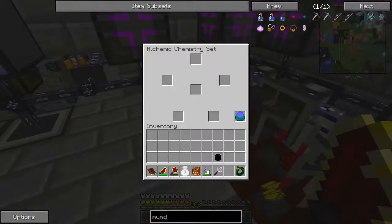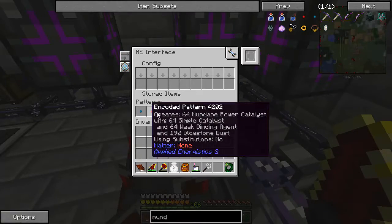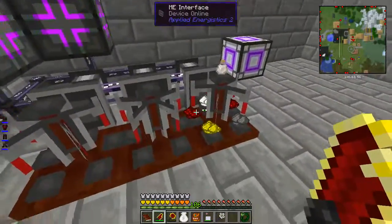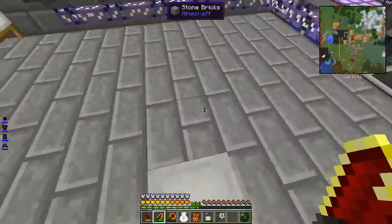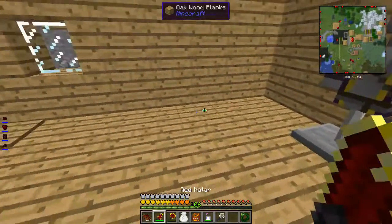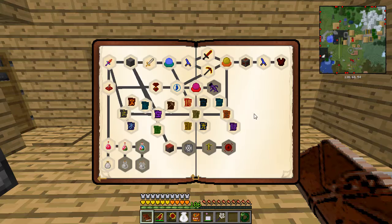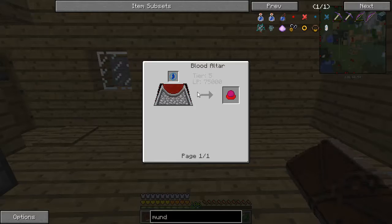I set this one to use a stack because it just doesn't fit in there with all of this stuff - it always puts it in only one slot and I need it in more than just one. Onto the summit - I need a tier 5 blood altar, but I'm gonna keep that for later.